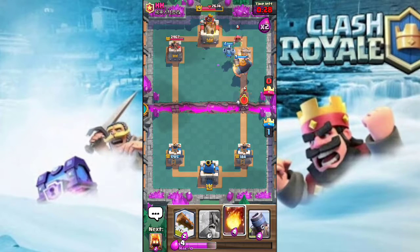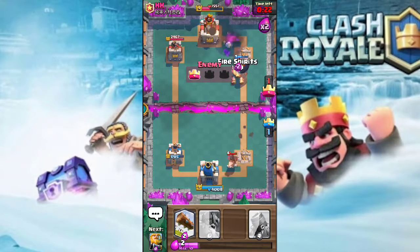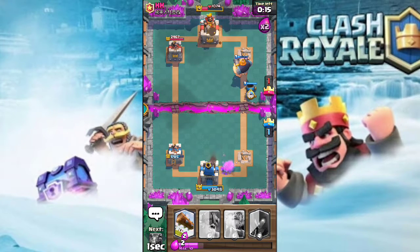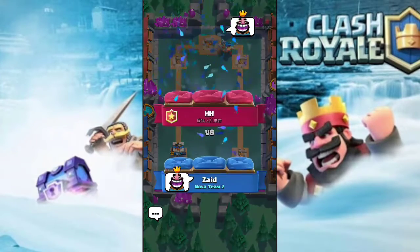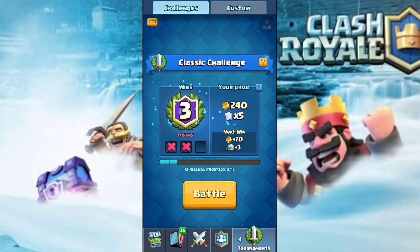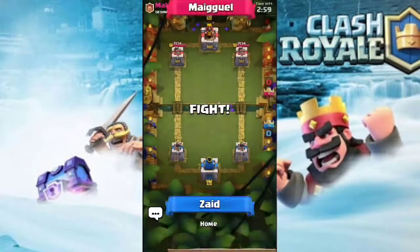I predicted his Inferno Tower placement, and as you can see we are gonna take out that tower. I fireball his wizard, though it wasn't even needed. I dropped some fire spirit to take care of the minions, and another Mortar comes up. The Mortar should get some hits since the Giant is in the red. One more Mortar shot and that's a GG — we just wrecked this guy.